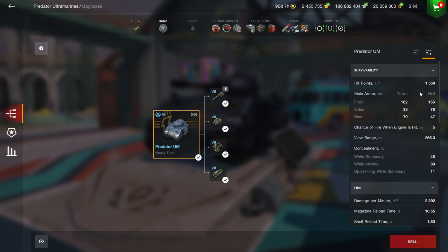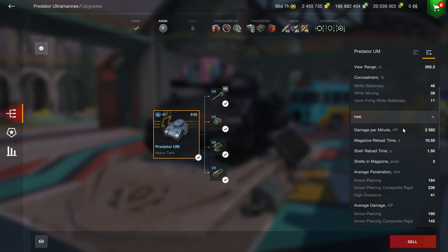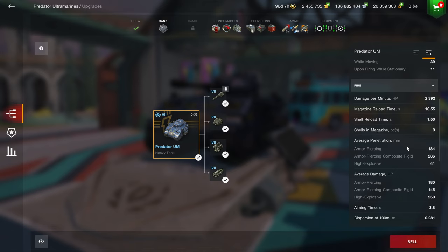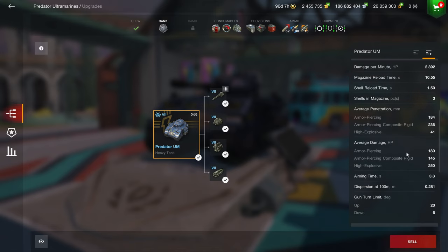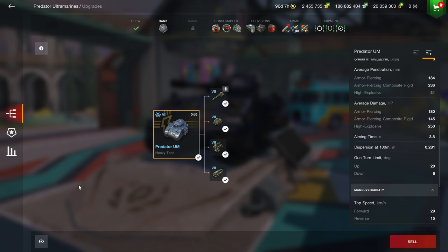Let's start off by looking at the stats: 1500 hit points, 162 millimeters on the front of the turret — so quite well armored. We have 2400 DPM with three shots in a clip, 1.5 seconds intra-clip, 180 alpha damage, 184 millimeters of standard penetration, decent aim time, and good accuracy.